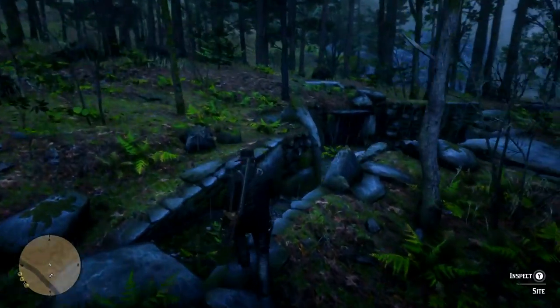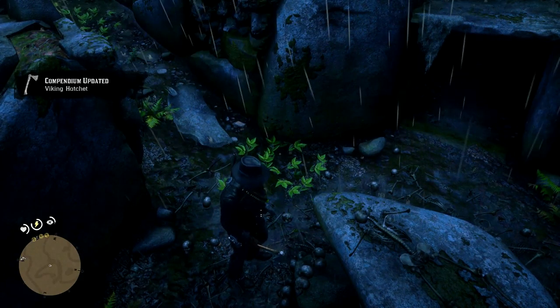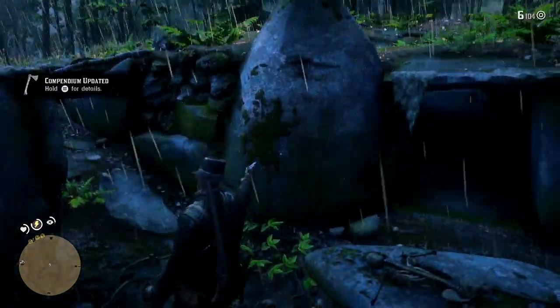Once you're in the trench you're going to see this massive stone in the middle with a skeleton lying on it. You'll notice a little hatchet — it starts shining up — you can press LB to go ahead and pick it up, and you'll just rip it right out of the stone. It is a pretty cool little thing, and it is quite powerful as well. It's just like another throwing knife — you can throw it, it does stick into objects, and you can use it in combat.